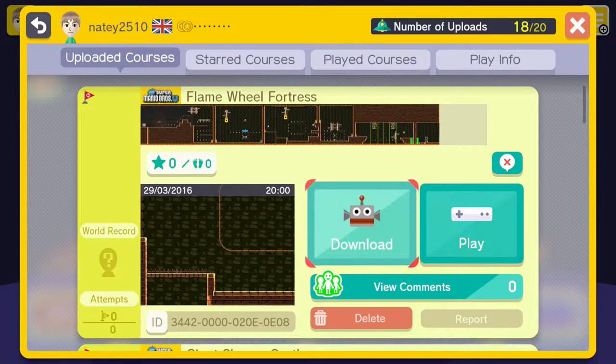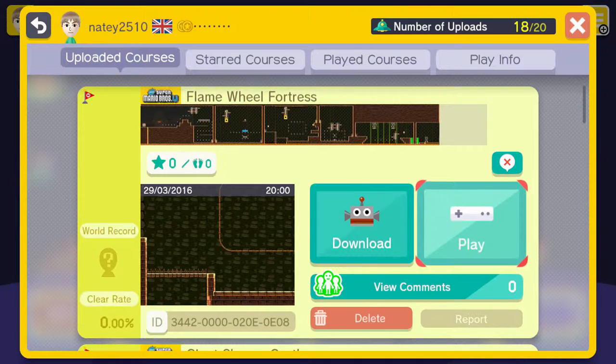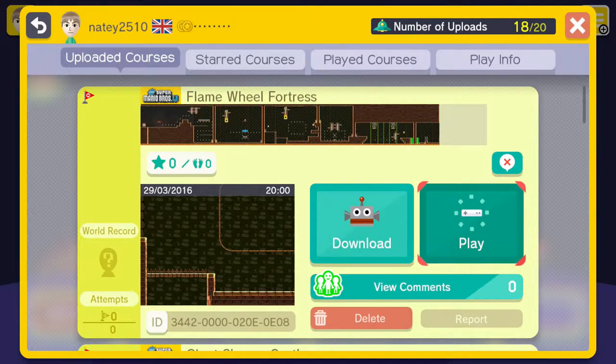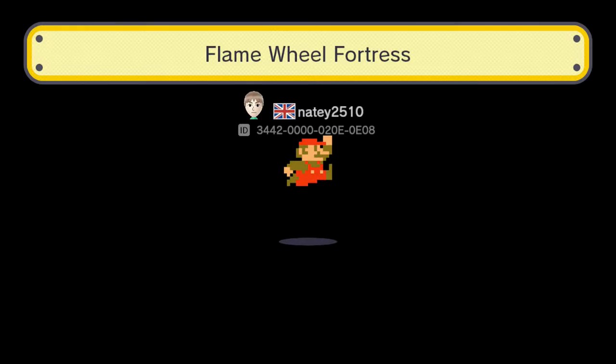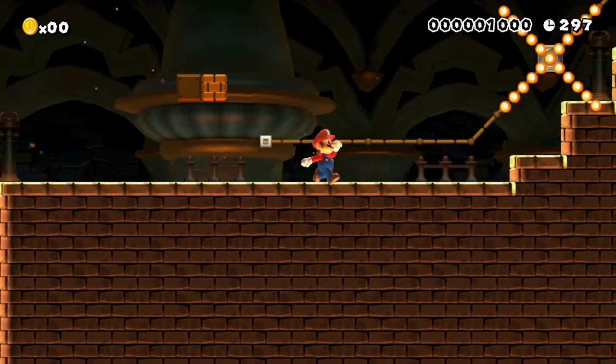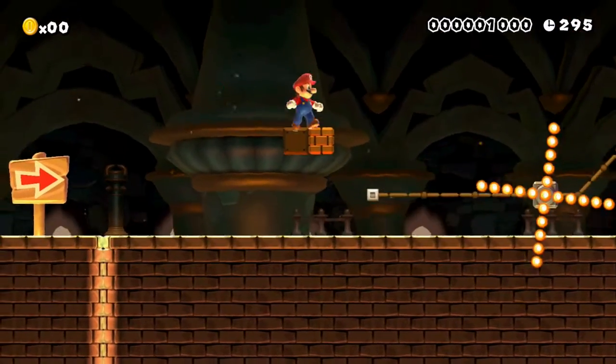Welcome to another Super Mario Maker level review. This time I'm going to be showing you Flame Wheel Fortress. I uploaded this level only a couple minutes ago. The ID is 344-200-0002-0E-0008. Flame Wheel Fortress has one main mechanic, and it is spinning fireballs — but not just any old fireballs: four-directional spinning fireballs.